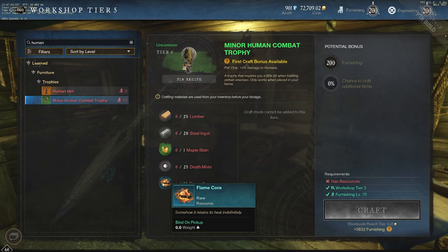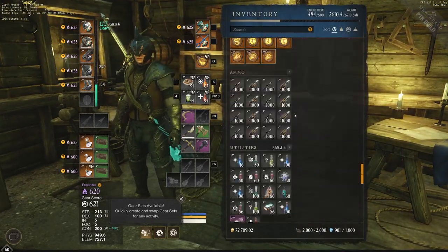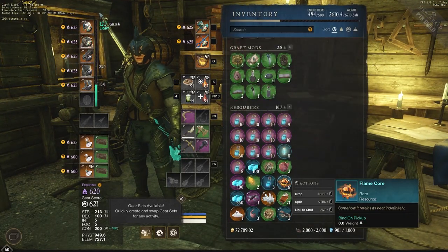The flame cores are where this gets a little bit different than the other trophies in the game. Flame cores are also being introduced with this new seasonal update, and they are a new item that you use in multiple different situations. A guide for flame cores will be coming out a little bit later, but for now you do need them to craft your trophies.